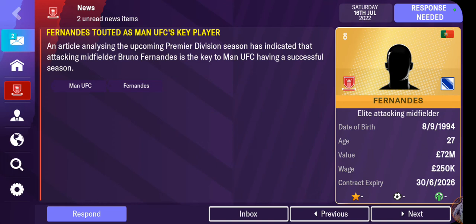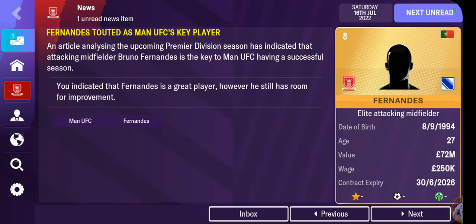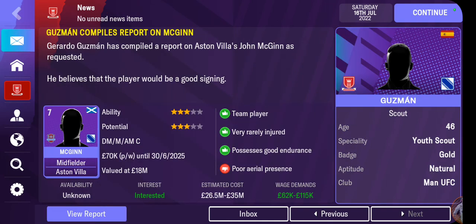An article analysing the upcoming Premier Division has indicated that attacking midfielder Bruno Fernandes is key to Manchester United having a successful season. John McGinn would be a good signing — a good endurance team player, rarely injured. I want to get McGinn in. I am going to get him in.